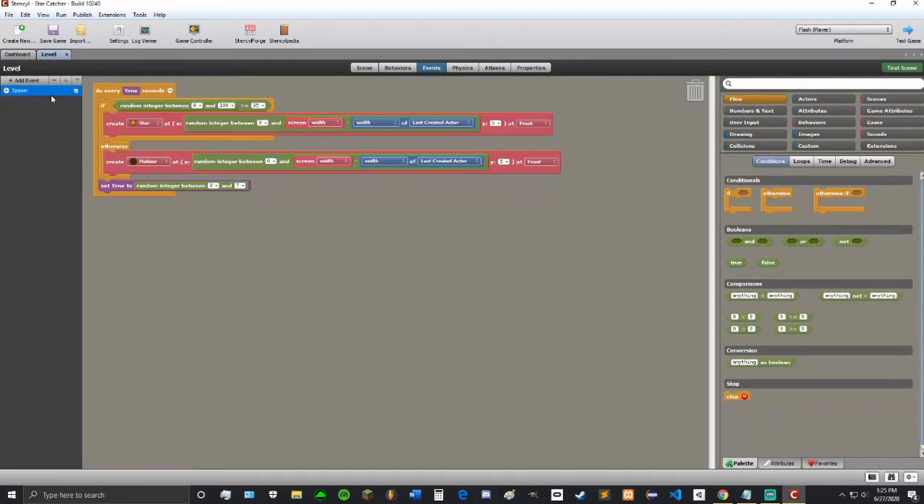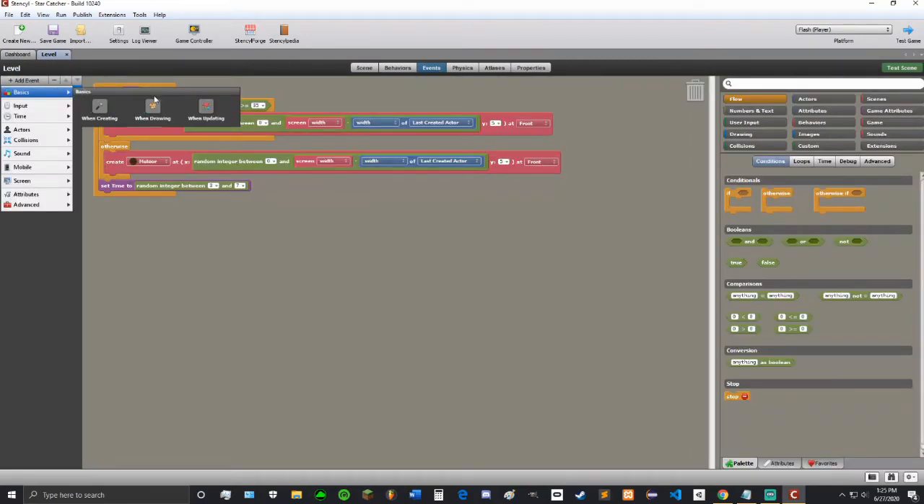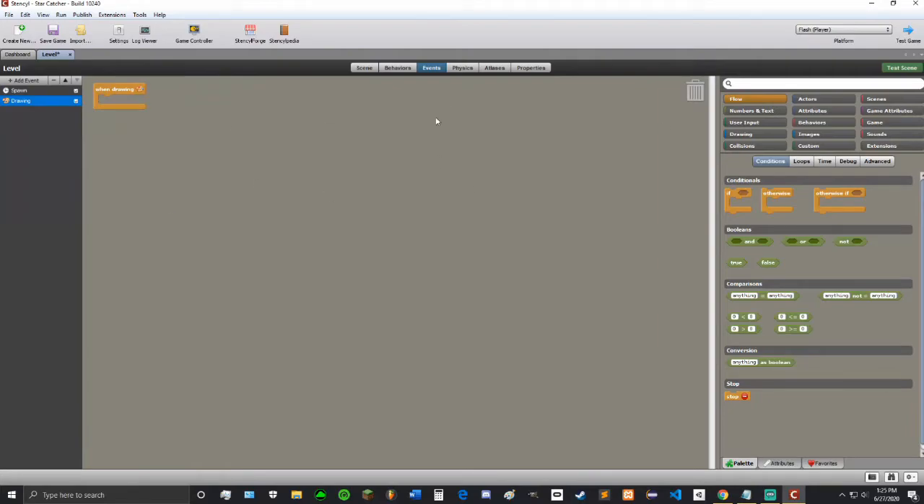In the events, let's add a when drawing. Because when drawing is when the GUI — the graphical user interface — is rendered. So we can rename this to show score.